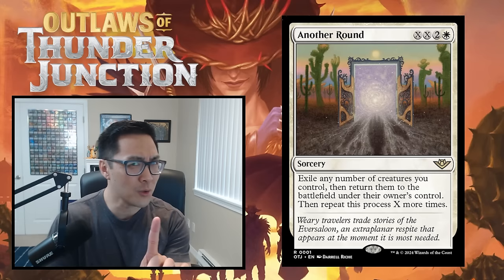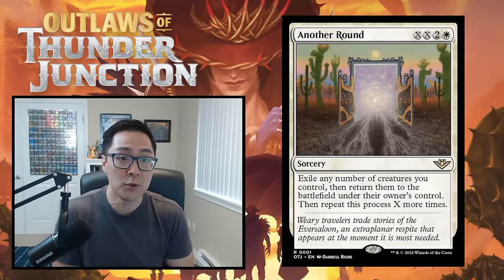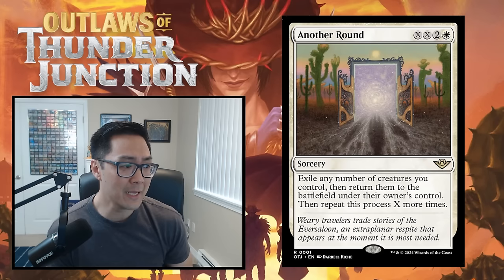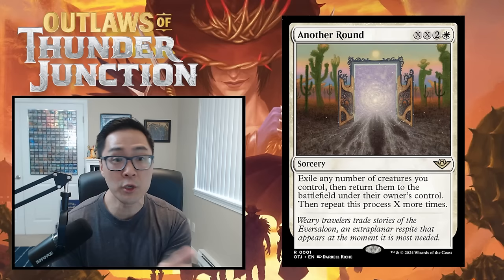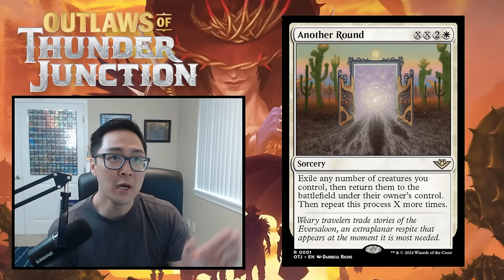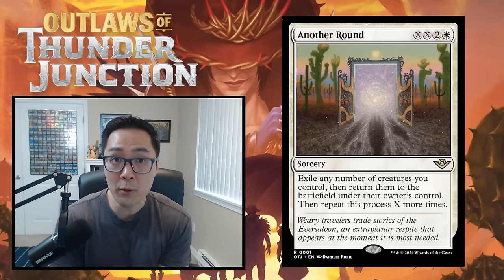Let me quickly go over the mechanics of Outlaws of Thunder Junction. The first, very relevant in white, is saddle. Saddle is an activated ability you can only use as a sorcery — unlike crew, which you can use on defense, this is more offensively oriented. You tap creatures to saddle a mount creature, which gives it a bonus ability. For example, a 3/1 with saddle two might get first strike when saddled.